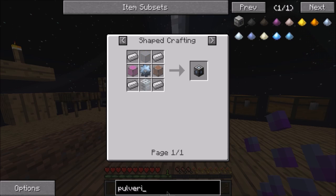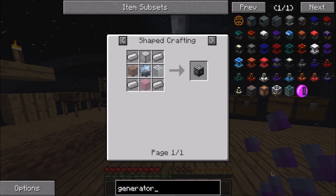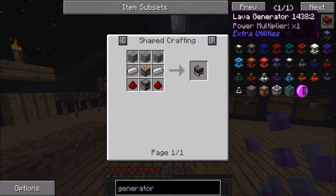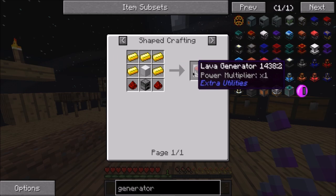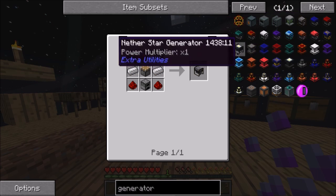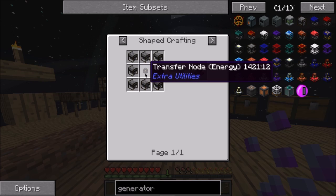We're gonna need something to create power - a generator. I think it's the survivalist generator. I want to do a lab generator but let's go survivalist. We'll make a couple of those and then upgrade to a better one. We're also gonna need a transfer node for energy.